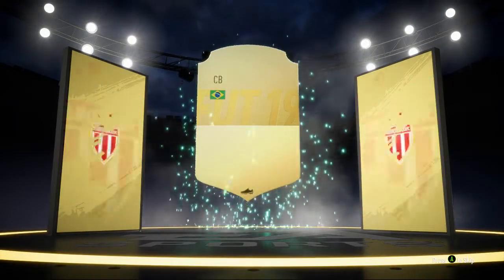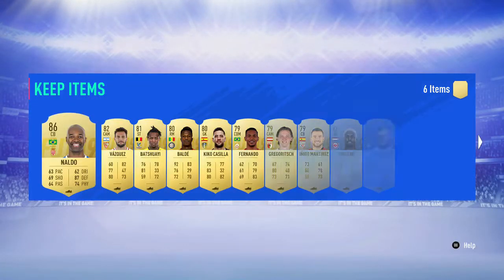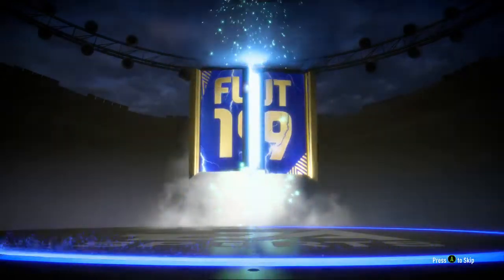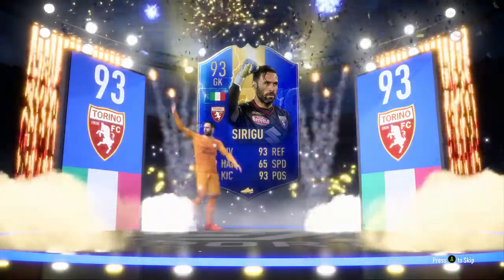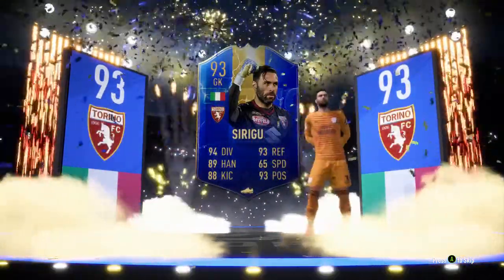Rare mega - come on, be a walkout. It is a walkout! Going to be a blue - it's not a blue, I never seem to pack blues. Brazilian centre back - Naldo. That's not great, 86 though, could be used in SBCs. Then the second rare mega - both walkouts! Come on, be a blue this time. Blue! Yes! Italian goalkeeper...